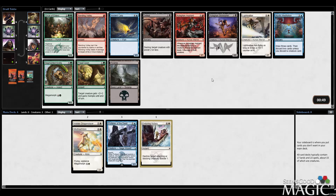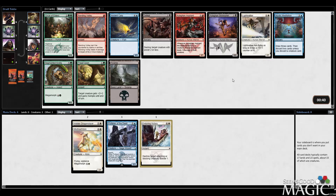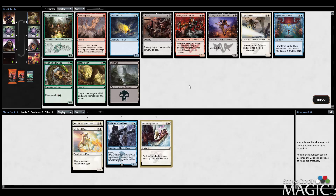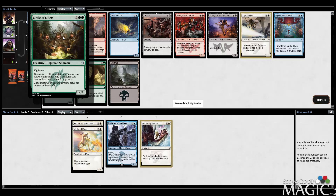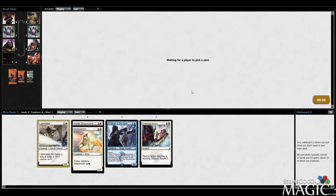Now we have the Lightwalker, which is on color. It's going to work well with the Enduring Victory, and I had a good experience with this card — I liked it. The blue cards in here are not so impressive. Some pretty decent green cards, so it could be that Profaner is either splashed or not played, although it seems like a very splashable card. I think I'm just going to take Lightwalker, stay with our white plan. These cards are actually pretty good. Defeat is a pretty good card, but I'm happy taking Lightwalker here on color — very playable.